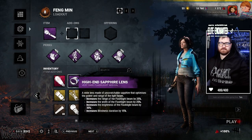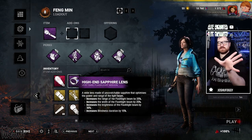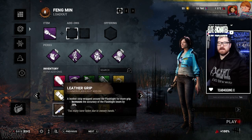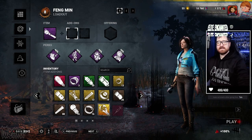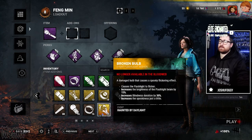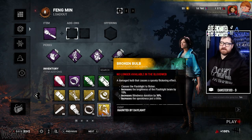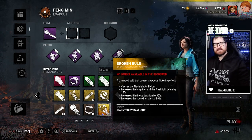If you want to use the sapphire lens with the rubber grip, the spread kind of fills in for the accuracy, making it a better flashlight. You also have the 20% lever grip. Some event items will pop up as well — with one event flashlight we had a broken bowl which causes the flashlight to flicker, increases the brightness of the flashlight beam by 15%, increases blindness, and increases the spookiness just a little.